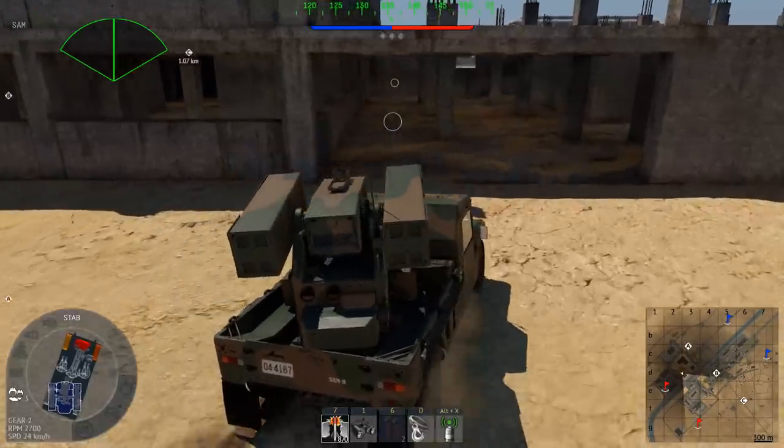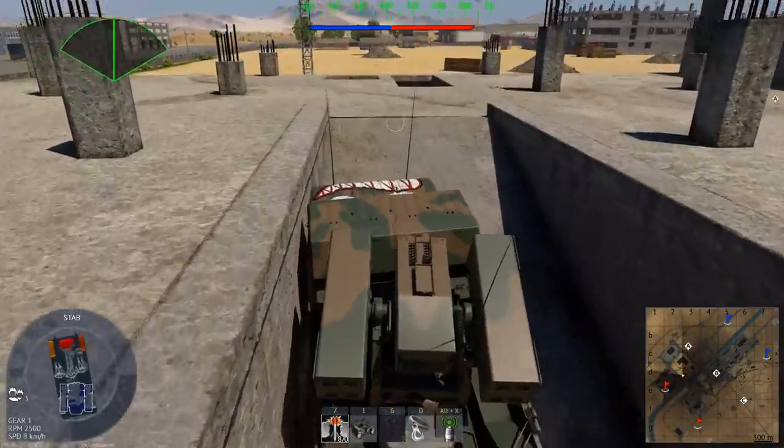The concrete buildings on Spaceport now allow you to actually go inside and climb up the ramps.